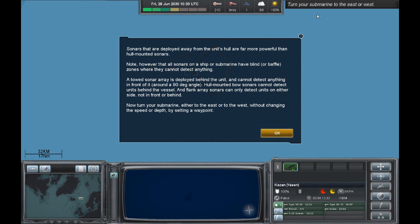Turn your submarine to the east or west. Sonars deployed away from the unit's hull are far more powerful than hull-mounted sonars. Note however that all sonars on a ship or submarine have blind or baffle zones where they cannot detect anything. A towed sonar array is deployed behind the unit and cannot detect anything in front of it — around a 90 degree angle. Hull-mounted bow sonars cannot detect units behind the vessel, and flank array sonars can only detect units on either side, not in front or behind.